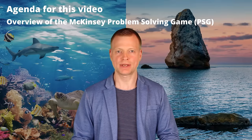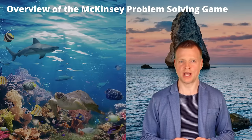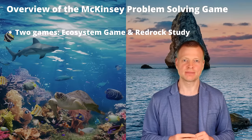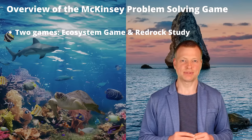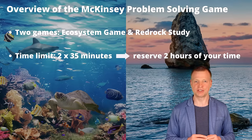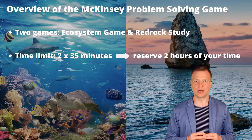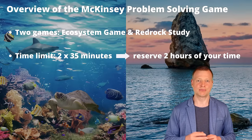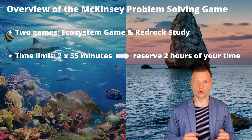Overview of the McKinsey problem solving game. In the solve assessment as it is constructed now, you will have to play two so-called games: the ecosystem game and the Red Rock Study. Each of the two games comes with a separate time limit of 35 minutes for completion, so in total the actual play time may amount to up to 70 minutes, but you will spend time on reading the tutorials, taking breaks and so on.